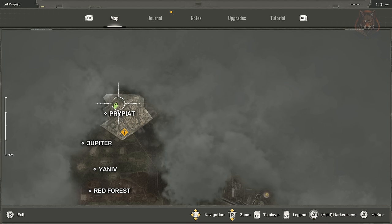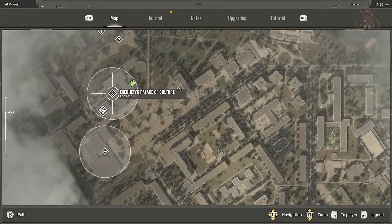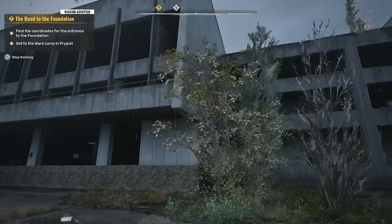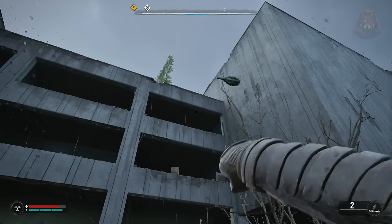The Ruby Exosuit is hidden in a locked room a floor above the sport court in the Palace of Culture, which is the home base in Pripyat. You need to get an RPG or grenade to blow the door open from the outside, then you need to run back inside and make your way to the court to find the suit.